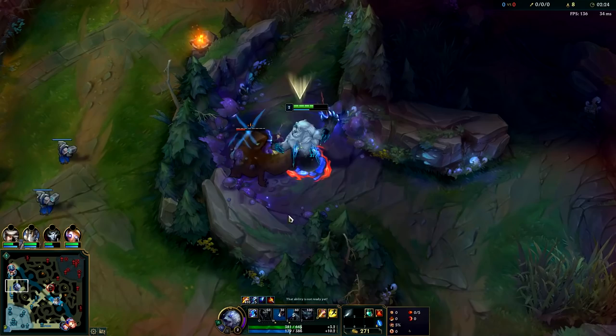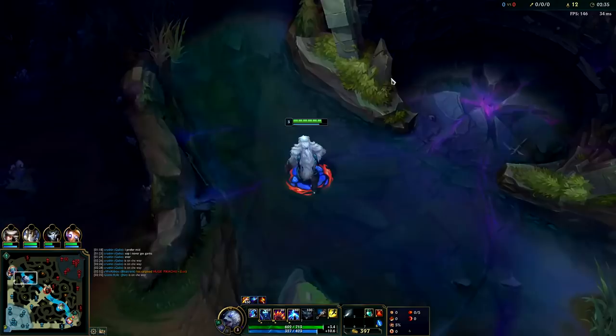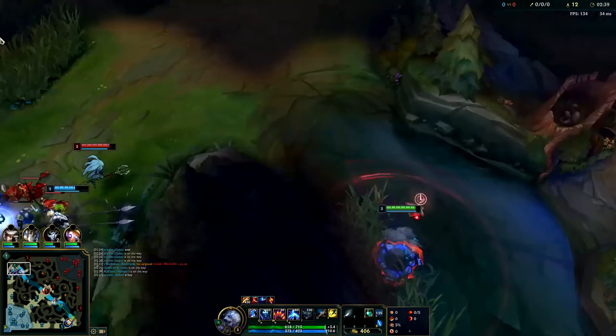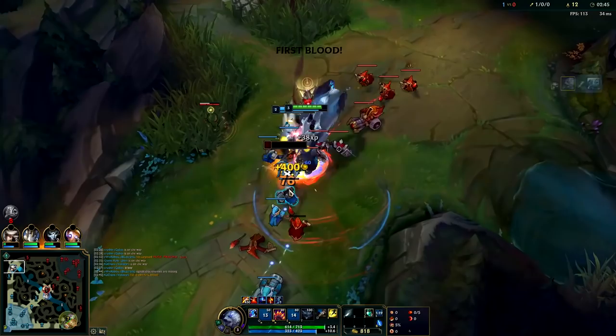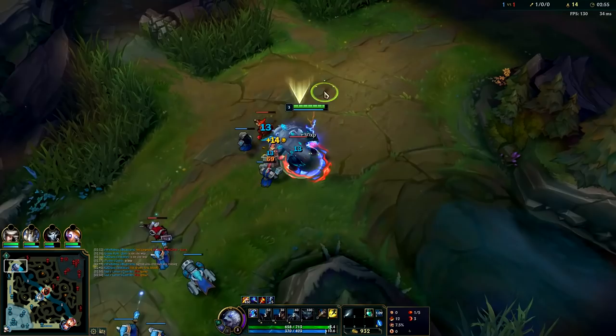The top lane looks gankable. Whenever you're in your ganks you want to E first normally — it takes so long to come down that you E where it's touching them but also favoring where they want to run. This lane is going to be warded — actually we didn't ward it. Wait, he's going to have Troll Poll, but he actually didn't have Troll Pull. I'm going to shove this wave so Camille can TP back.